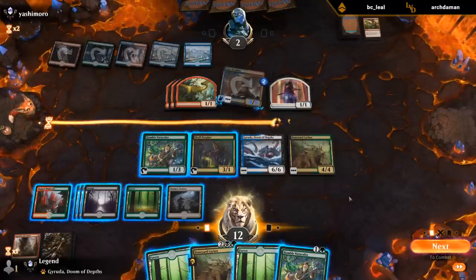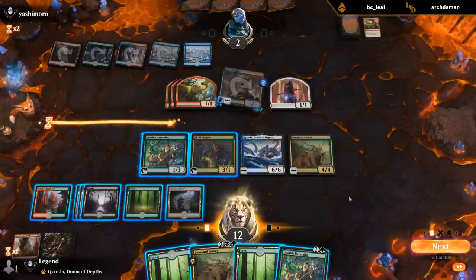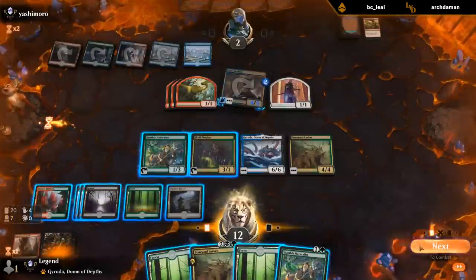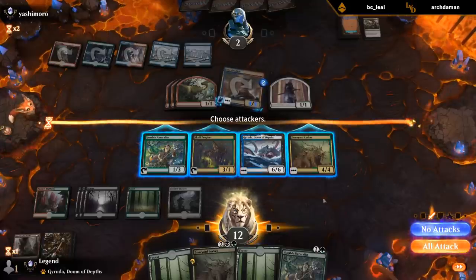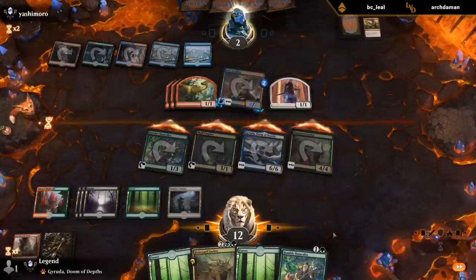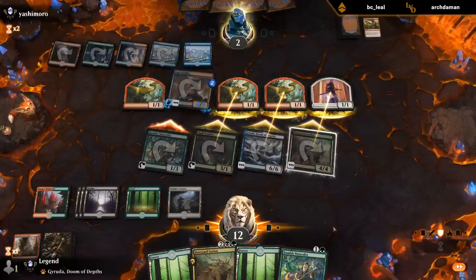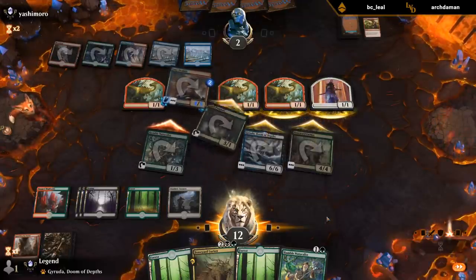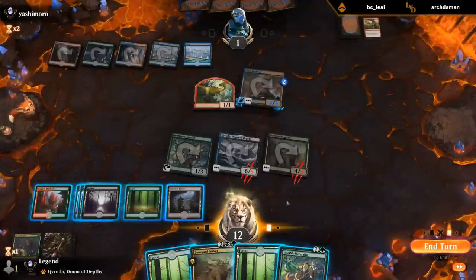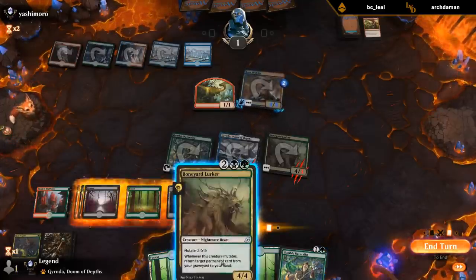If I attack with Skull Prophet, Keruga, and Lurker, they're forced to triple block. Then I can Lurker onto the Lurker and get back Honey Mammoth and the Skull Prophet that died. It's possible if they have Raking Claws in hand I'm forced to draw with Enclave hoping to find an answer to the Dracus. But a single Raking Claws is not enough — they'd need another spell. And it's not like we have many answers I could draw that I could still cast. Hopefully we don't get punked out by Raking Claws.